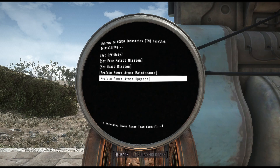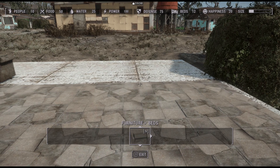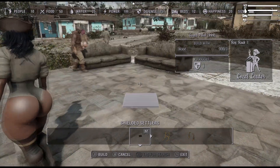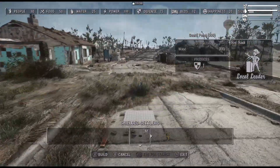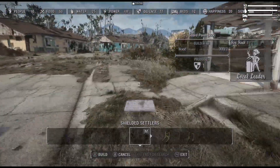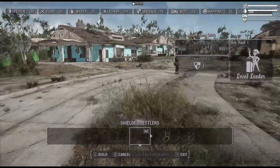Go to Power Armor Team Control and from here you can select different options: off duty, free patrol mission, and guard mission. Before I set this, I'm going to make sure I set enough guard posts. Remember I mentioned the guard points — you need to have five of them placed around since you have five guards. You can place these anywhere you want them to stand, because that's where they'll stand when set to guard. I'm going to run around and place a couple right here, another one here, and two more over there.